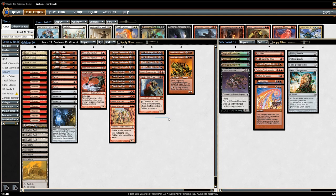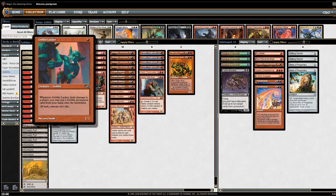Welcome everybody to a new Legacy video, finally with the new ban list active. So Deathrite Shaman and Gitaxian Probe are effectively banned on Magic Online, and here we are recording with Goblins. Goblins is one of the decks that was most held back by the power of Deathrite Shaman — not only because Deathrite Shaman is a great card, but also because Goblin Lackey is a 1/1 and you really need to get through.